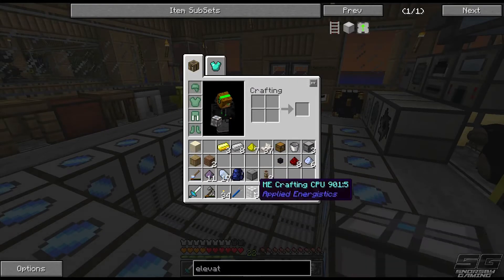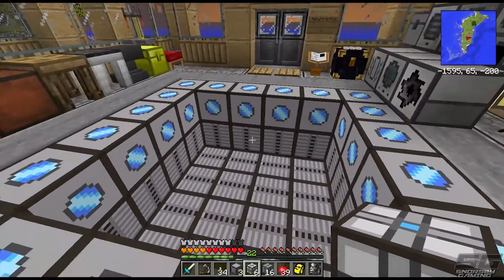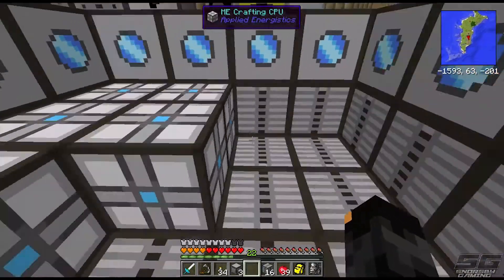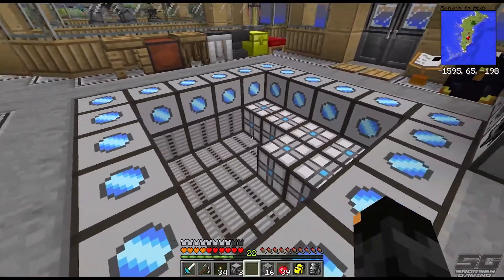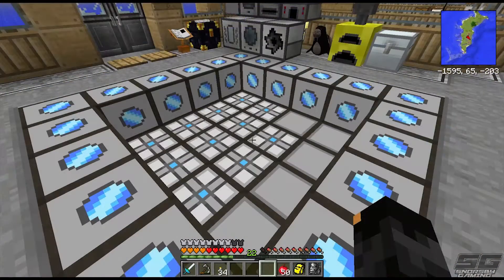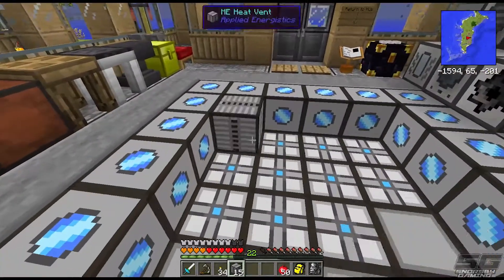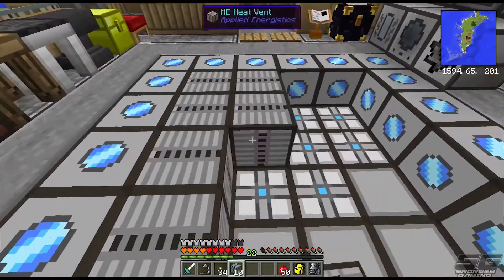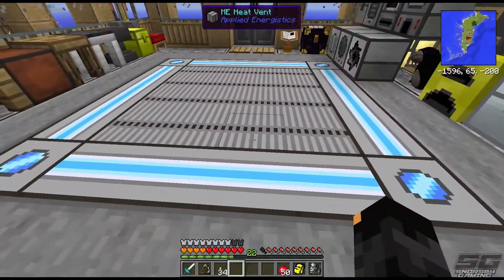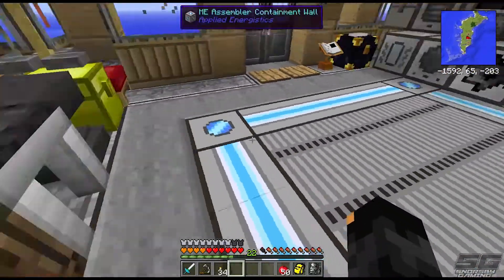We want to put our crafting CPUs and our pattern providers. The amount of crafting CPUs in the assembly chamber determines how quickly it assembles things when it auto-crafts. I've made it for a 3x3 - I'm going to have to go make some more. I ended up making all the remaining crafting CPUs and pattern providers. What's left is our heat vents, so let's plonk these guys down on top. That should be everything we need for our assembly chamber to get started. Bam! That actually looks pretty awesome in the floor.